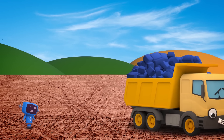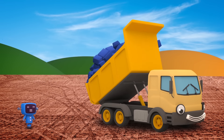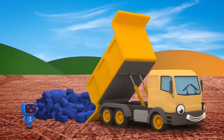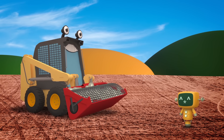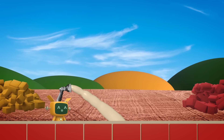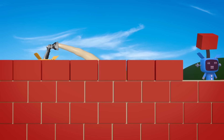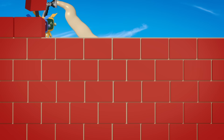Here's Dylan with some more blocks. Sid the Skidloader is using his mixer attachment to churn up some more mortar to stick the blocks together. He's working hard! There's lots of walls to build today. Look at them go! They're so quick! They'll be finished in no time!